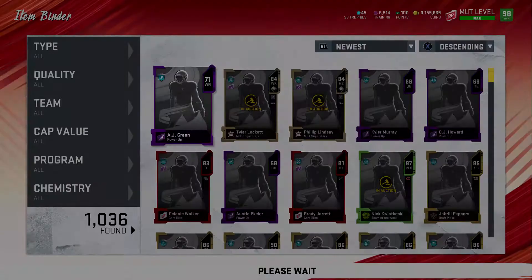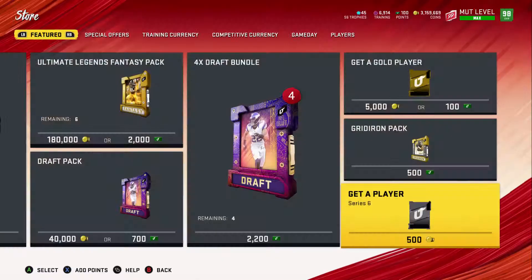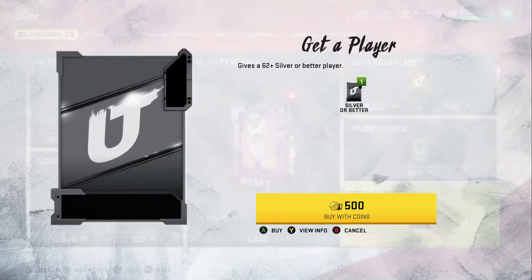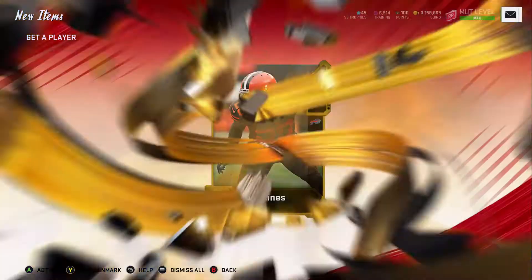AJ Green is definitely going to sell because he just got a new draft card — he was the number two, three, or four pick and got a 97 draft card, so it's going to sell even if you list a little higher. We go back over to the store and continue pulling packs. We get a power up on the first rip — a Jordan Reed — but he's not going for much since he hasn't gotten new upgrades. It would have been nice to hit a 68 Lamar or 68 Waller, but that's totally okay.